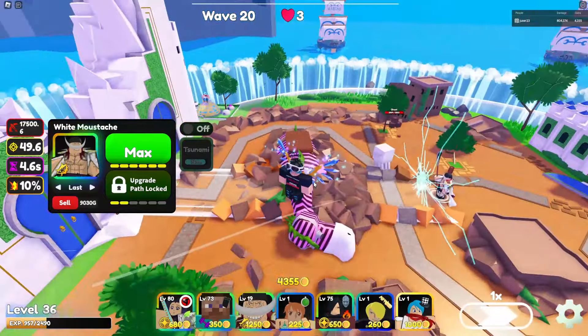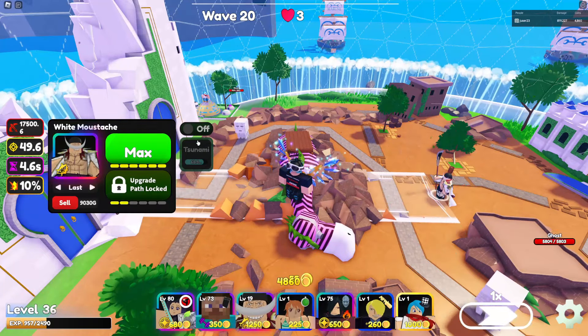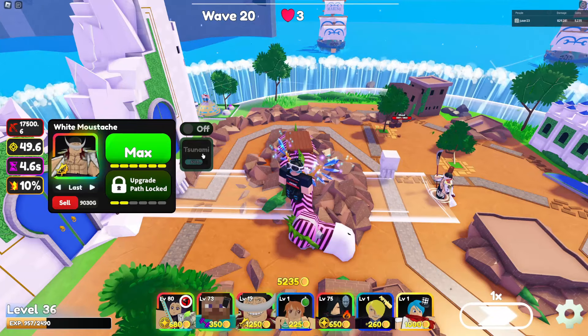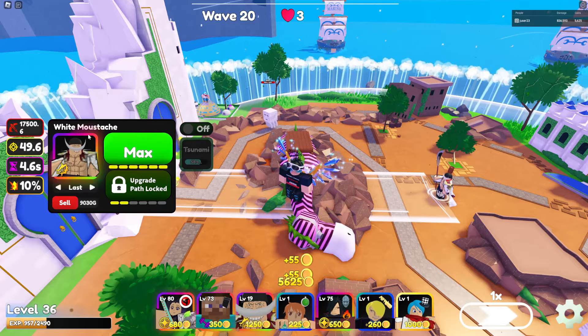The Tsunami has an 80-second cooldown, and it's a global cooldown — so if you have a second Whitebeard, it would still be on cooldown. It's full map damage. I don't know the exact damage value, but it's not like a one-shot nuke. It's roughly his damage times five or something like that.